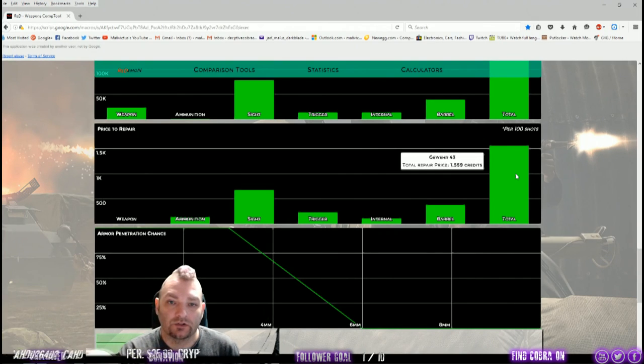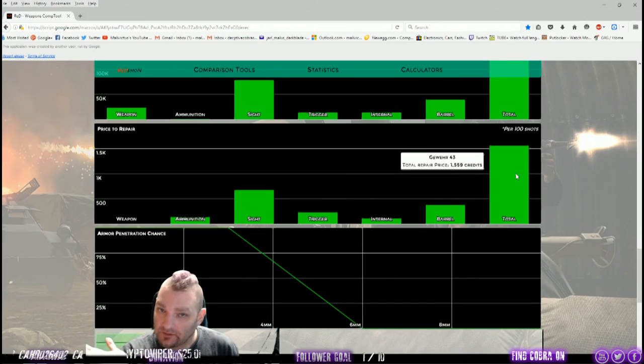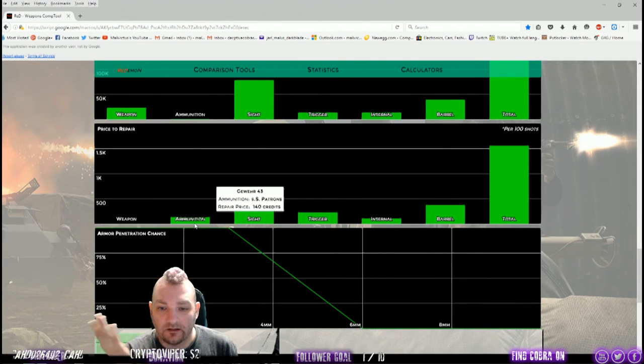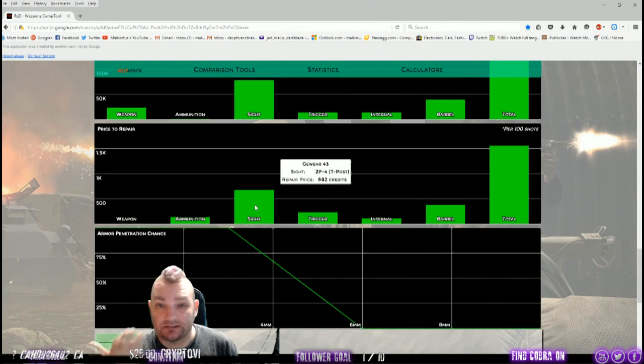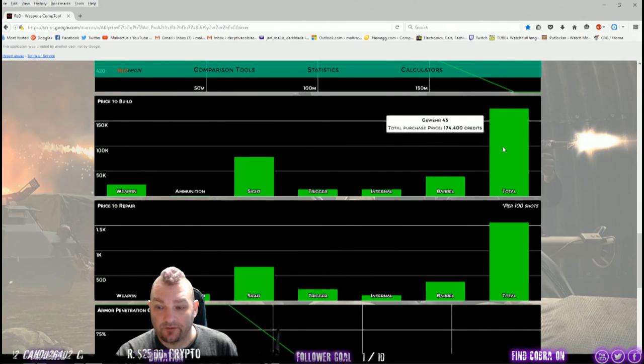1,559 credits per 100 shots fired — and you're barely going to fire 100 shots in a game. If it's a big map and it goes on for more than 60 minutes, then yeah you may see that price tag. But look — it's mostly the sights you're repairing. Ammunition costs only 140 credits, barrel 381. It's mostly the scope, and you don't necessarily have to take the scope.